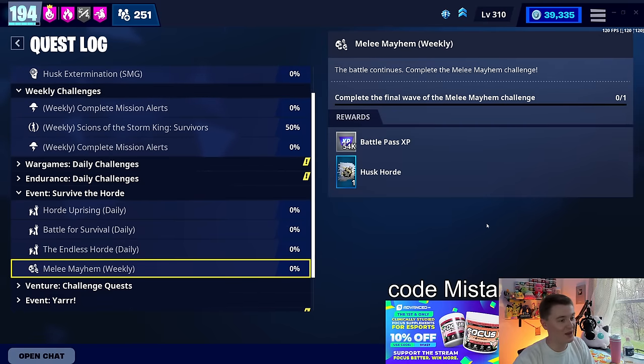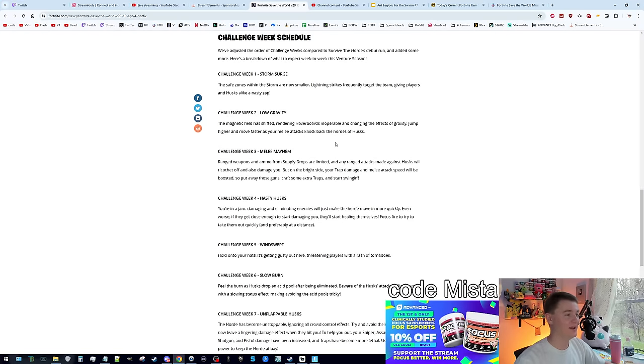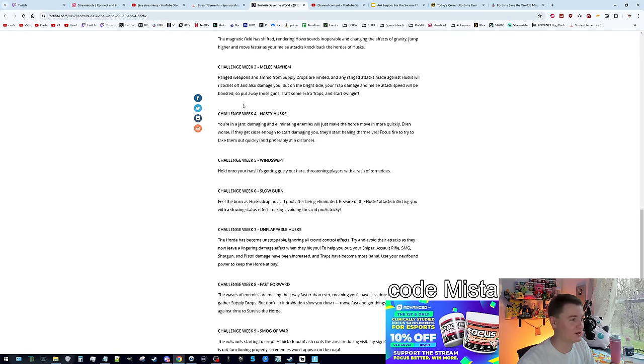Survive the Horde Melee Mayhem is also available this week. Ranged weapons and ammo from supply drops are limited, and any ranged attacks made against husks will ricochet off and damage you. But on the right side, your trap damage and melee attack speed will be boosted. So put away those guns, craft some extra traps, and start swinging.